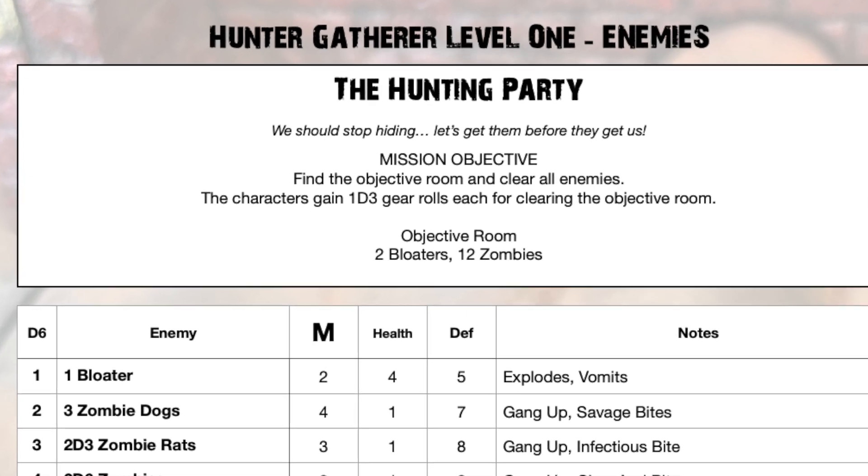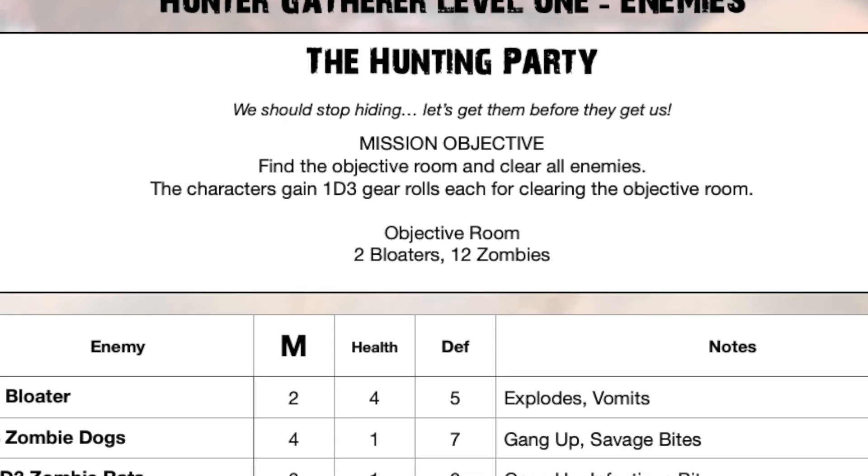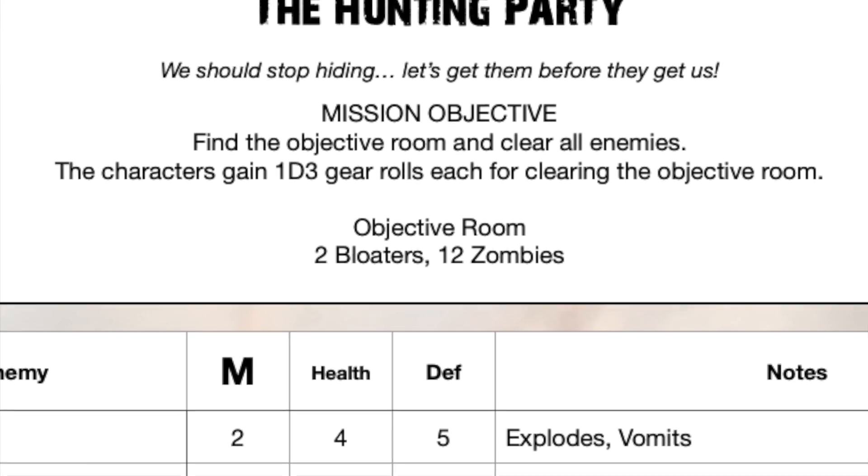The second level one mission is called the Hunting Party. In this I need to find the objective room and clear all the enemies. If I can do that, each of the characters that survives will get 1d3 gear rolls.